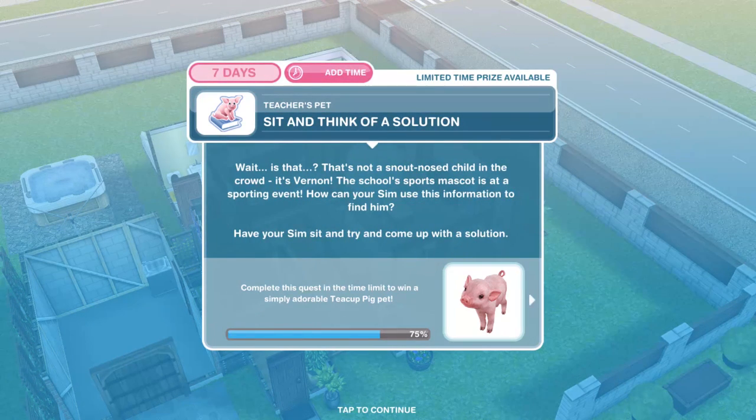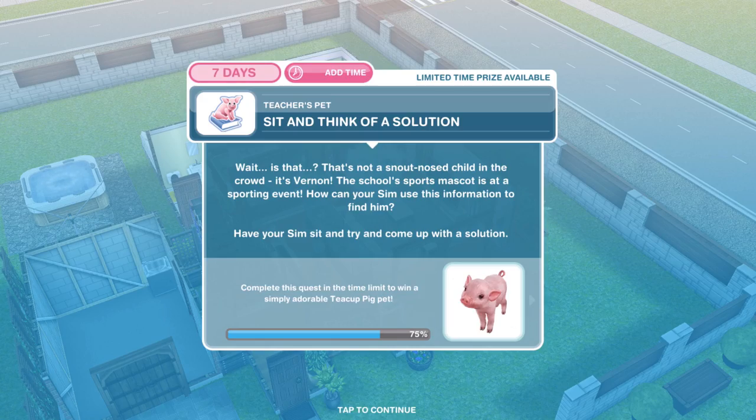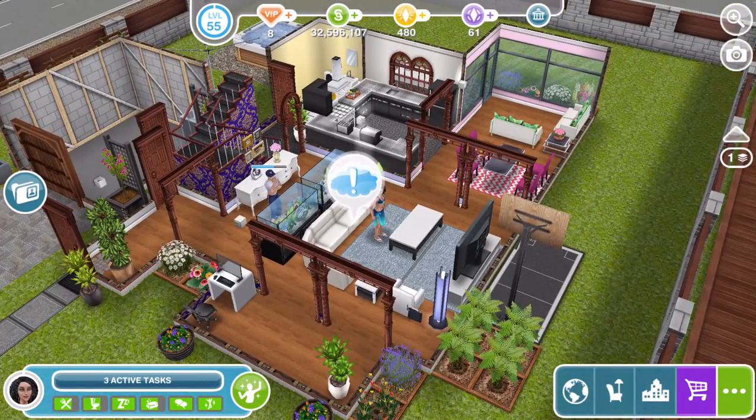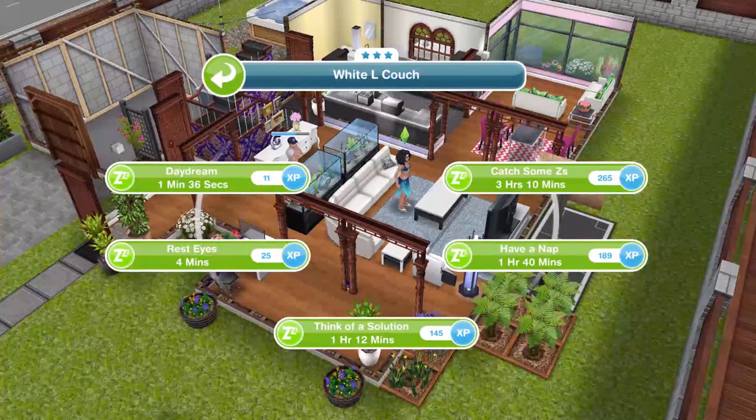Now we need to sit and think of a solution. Is that a snub-nosed child in the crowd? No — it's Vernon, the school sports mascot, at a sporting event! Have your Sim click on a sofa and think of a solution for 1 hour and 12 minutes.